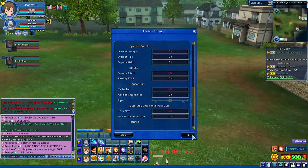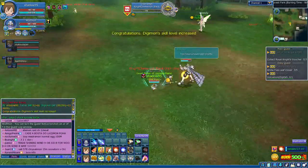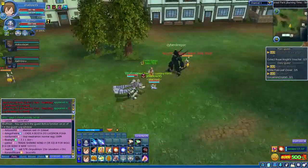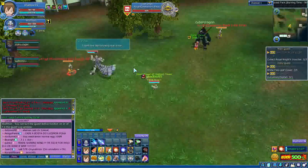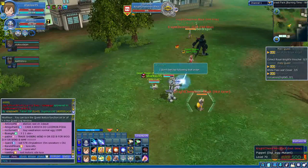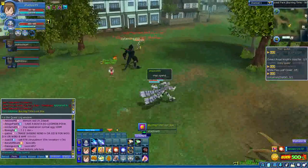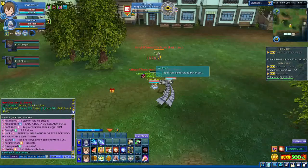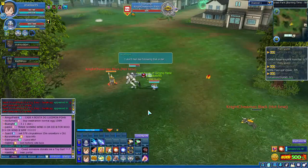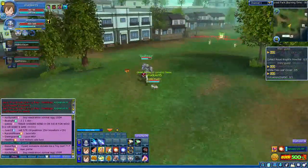Just click it off and close the window. Now I'm going to stand here where the boss usually shows up and demonstrate that I won't have any of this stuff on my screen annoying me in the game anymore.